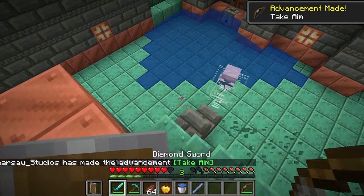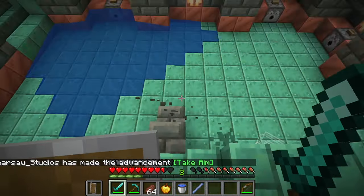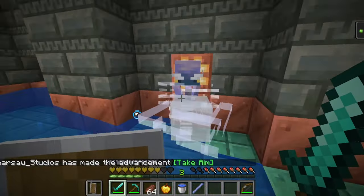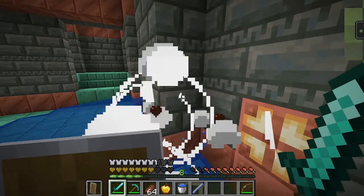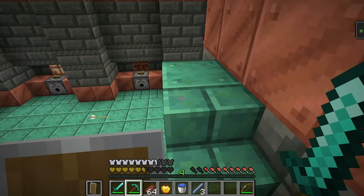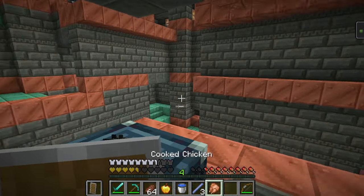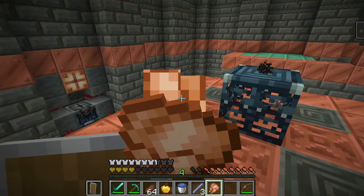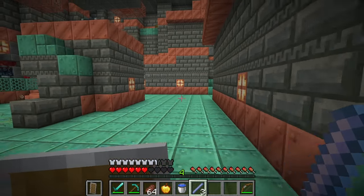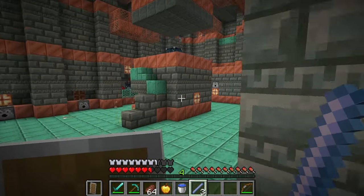And what do you know, I got the 'Take Aim' achievement by hitting myself. So you're going to have to take these down, but they'll drop some very valuable items, namely the Breeze Rod, which can be used for incredible redstone contraptions in this update. But of course, it might come at a cost because you have to deal with all these traps. So now I have the Breeze Rod, and this is an important item which I'll talk about when I'm done with this room.